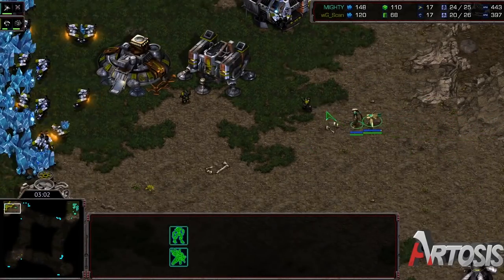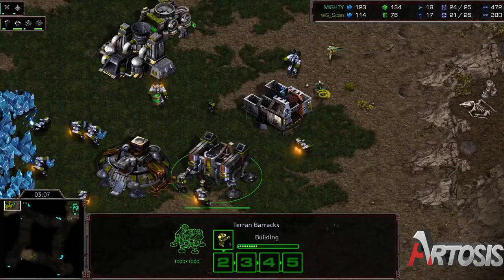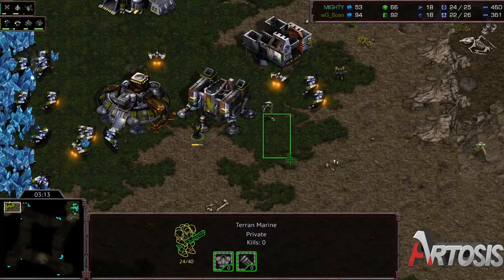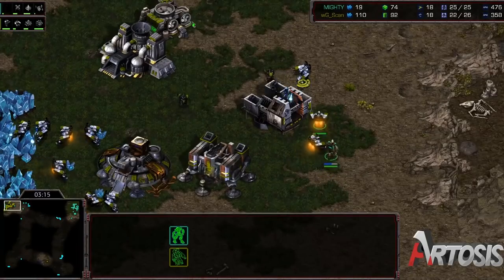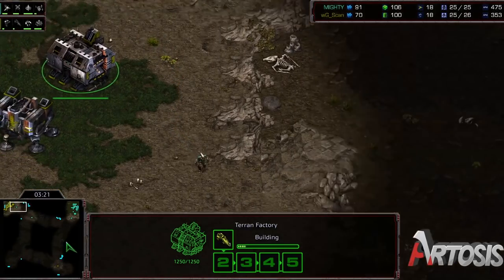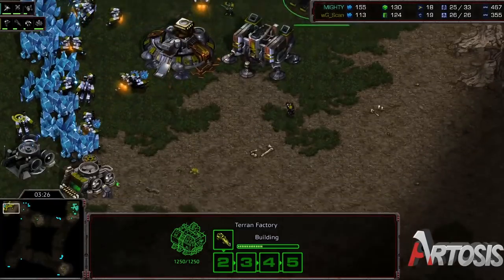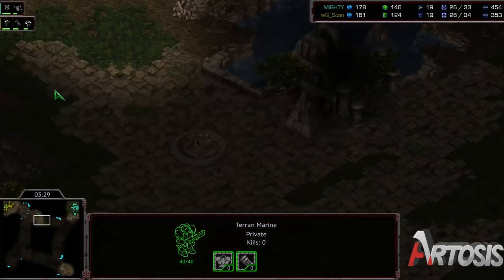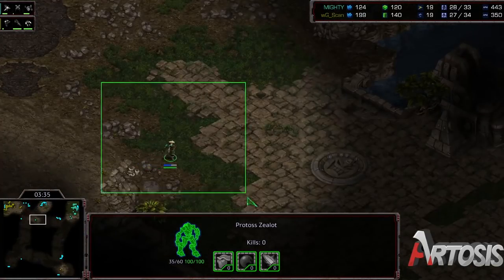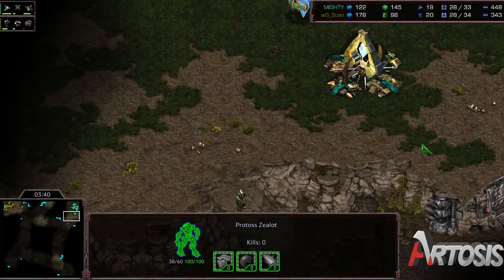We do have a little bit of action starting up. Zealot and Probe coming in for a bit of harassment, but the Sim City's amazing. Scan shouldn't really be taking very much damage here, if any. Yeah, some great SCV pulls as well. Takes a hit on the Marine, but that can happen — it's not the end of the world. Going to start a Vulture here very quickly. Three Marines and a Vulture. The Vulture Expand has become so popular lately, and that's because anything that opens with a Zealot, you just don't even care about. You just push it back instantly. As soon as he sees the Vulture start, the Zealot literally turns around, because there's no point to stay nearby — you'll just lose the Zealot.